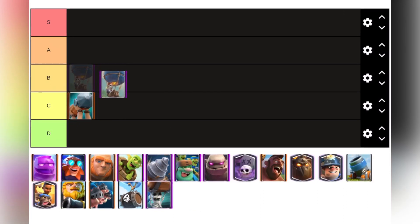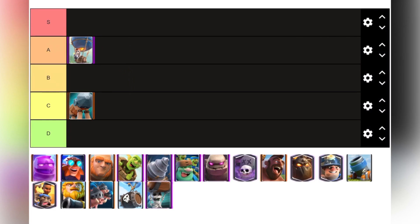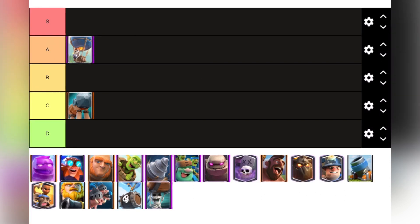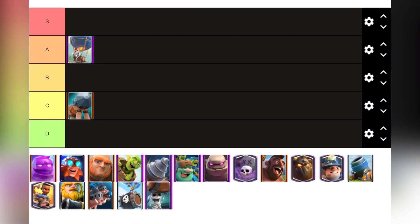Next up we have Balloon. I believe Balloon is solid A tier because it can deal tons of damage if undefended and has good synergies like Lumber Loon at the bridge, which can be pretty devastating. It's not S tier because buildings like Tesla can counter it, or even Cannon if played directly, and Bats can counter it pretty well.